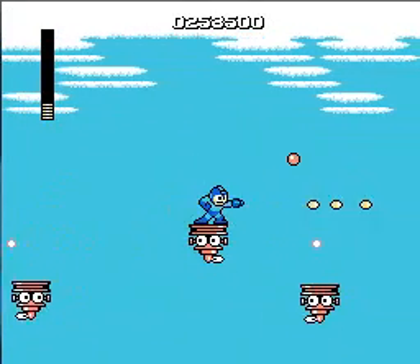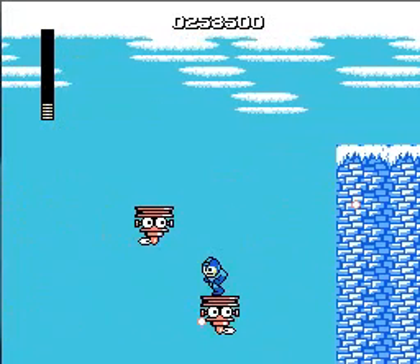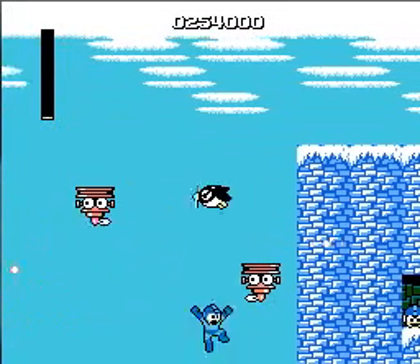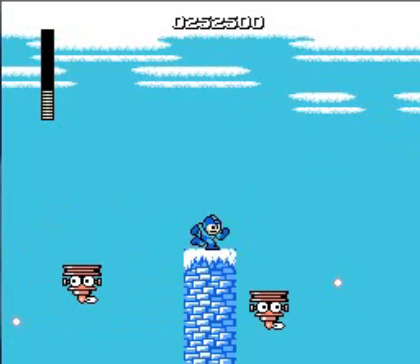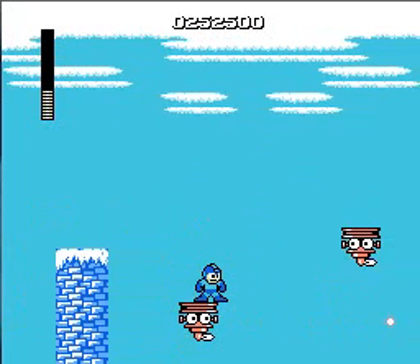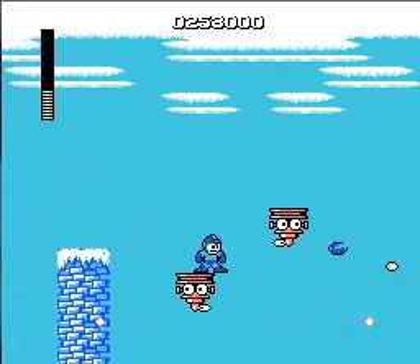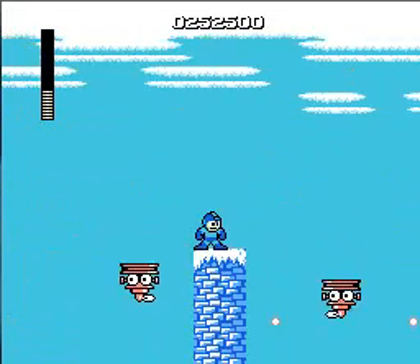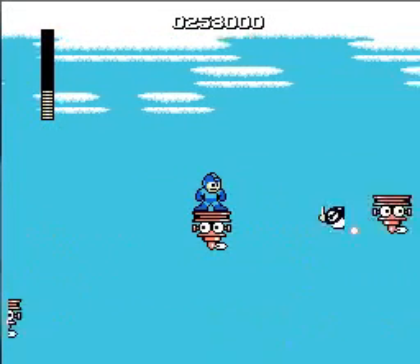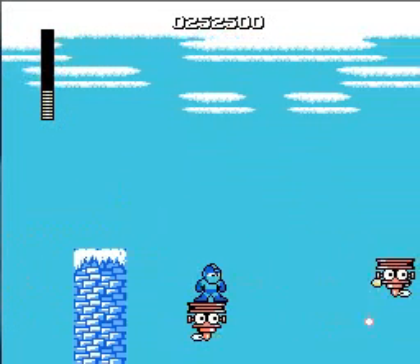Because if you get knocked back, I think you're pretty much somehow able to stay on the platform, but... it's still a close call. And I died — that was unfair. See, sometimes it glitches out like that. Total BS. I have no idea how that happens. I think it's something with the sprite or whatever.